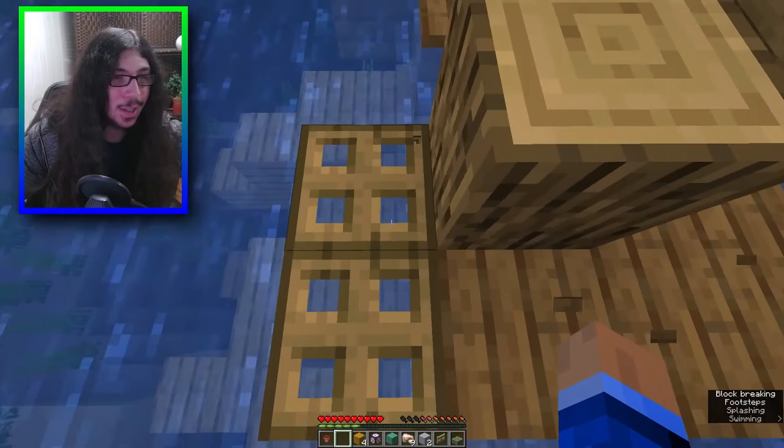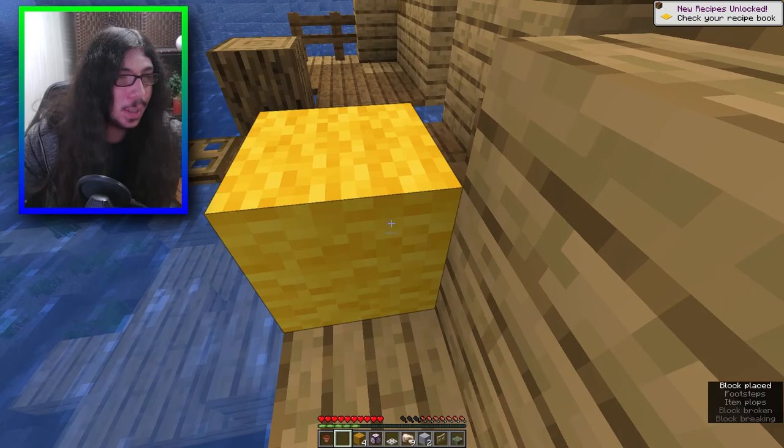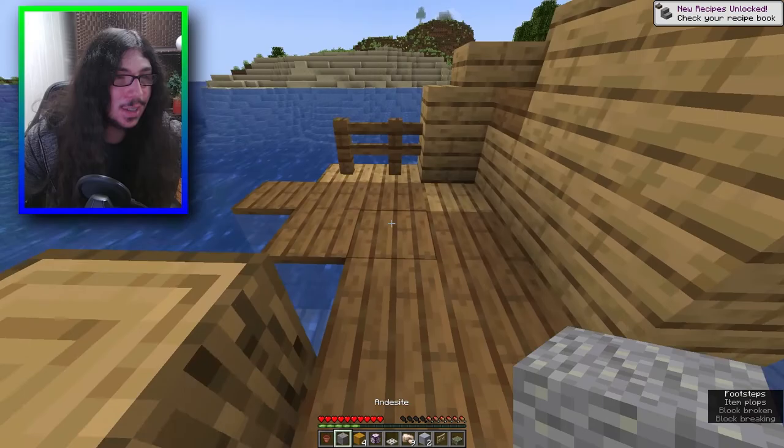There's a few things in here that I can break. The oak trapdoor gave me an iron trapdoor. Nothing. Oh wait, I can break the yellow wool - mud! Hey, that's a new block.